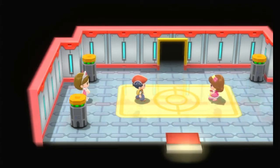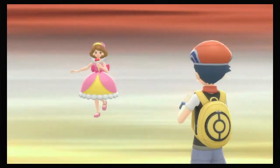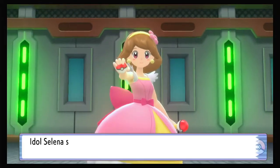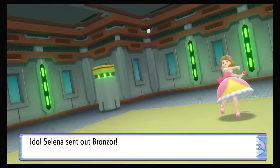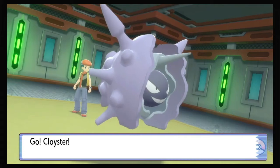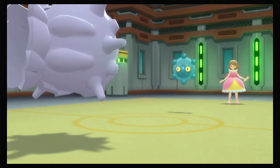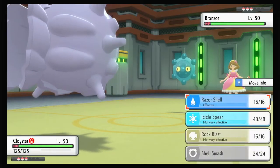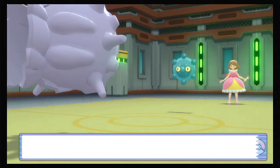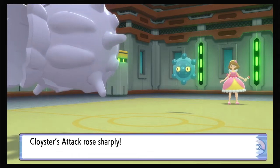First opponent - looks like a Waitress? Actress? Reporter? Idol - wrong on all three. The under-evolutions don't come out until around battle 21, so we should be pretty smooth going through to the third or fourth set of rooms.